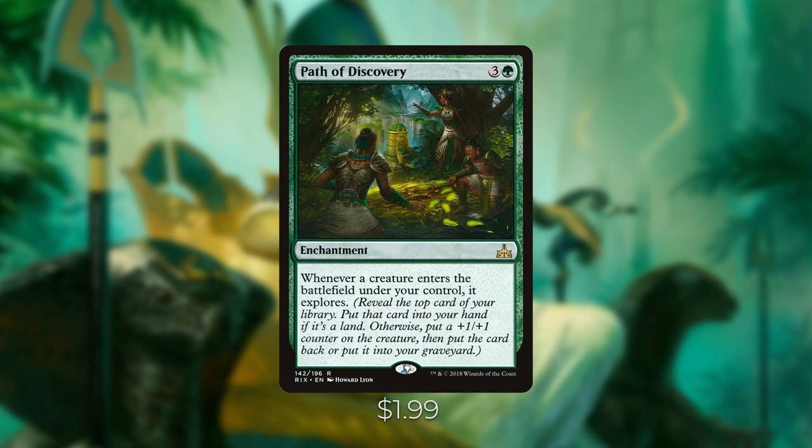Last but not least for plus one plus one counters, we have Path of Discovery — three and a green enchantment. Whenever a creature enters the battlefield under your control, it explores: reveal the top card of your library, put that card into your hand if it's a land, and if it's not, put a plus one plus one counter on that creature then put the card back or into your graveyard. This is another great way of getting plus one plus one counters on creatures, smoothing out your draws, and getting additional lands into your hand.